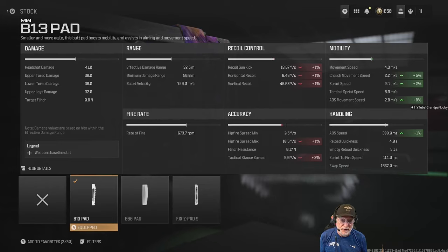Let's have a look at the kick, the recoil control, the accuracy. Recoil is actually pretty decent with this weapon. This is a composite number because I have a number of attachments on. The kick is 18.67 degrees per second — not bad at all. The horizontal recoil is almost non-existent at 6.46 degrees per second. And the vertical recoil is pretty tough at roughly 50 degrees per second.